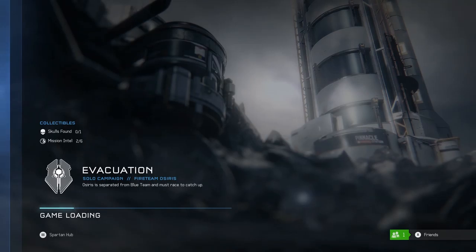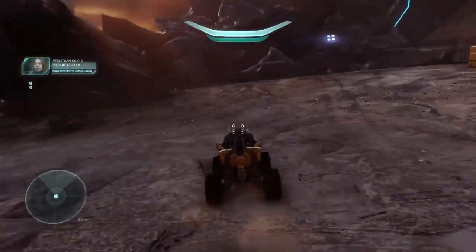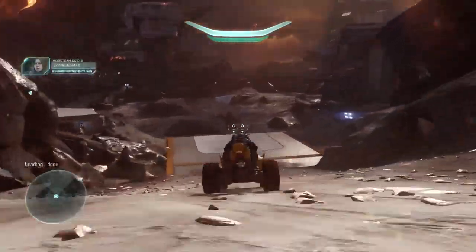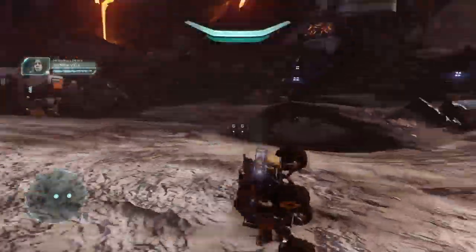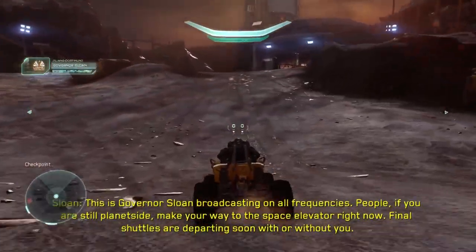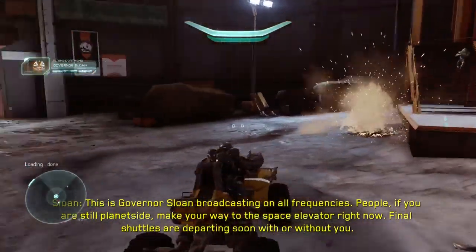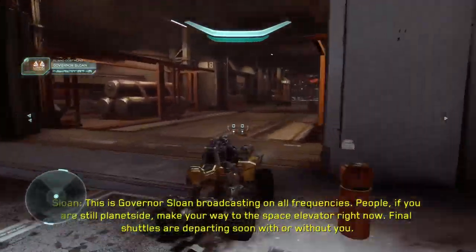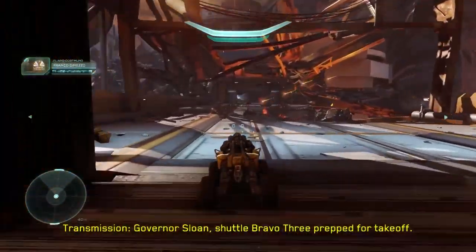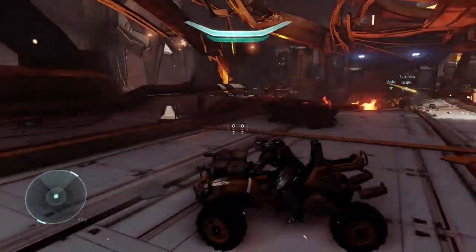The next skull is located in the Evacuation mission. You have to get either a Warthog or a Mongoose and destroy five traffic cones within two minutes. You'll know you destroyed a cone because you'll hear the grunt birthday party sound effect, and once you destroy all five it'll spawn the skull. The skull is located at the very end of the mission — after the elevator portion you run to the top where the Phaetons are shooting you, all the way to where it says Landing Pad. At the very end, the skull is right in front of you before you jump on the Pelican.